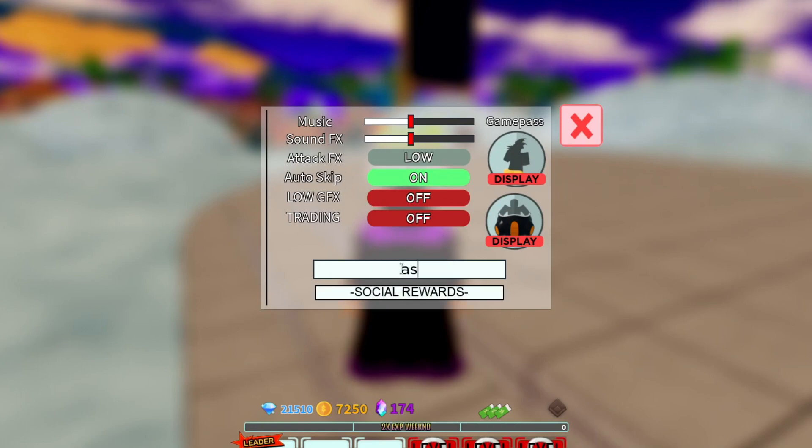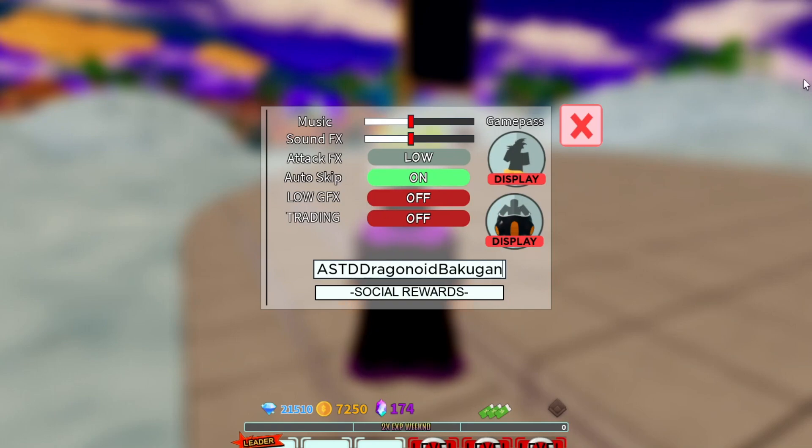Another code is 'ASTDdragonoidbakugan' — A-S-T-D, capital D, R-A-G-O-N-O-I-D, capital B-A-K-U-G-A-N. This gives you a Dragon Noid mount, so make sure you redeem it.